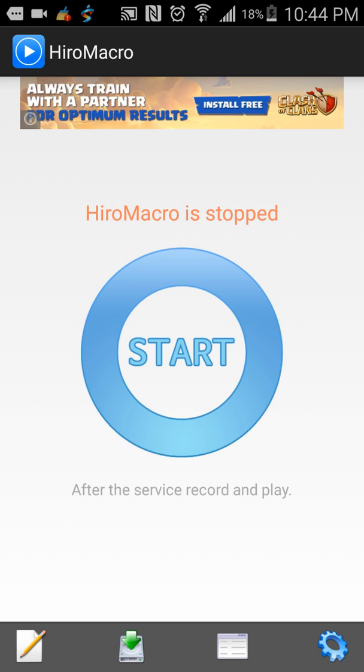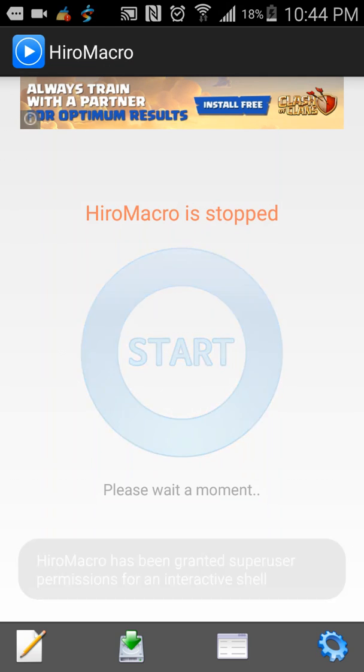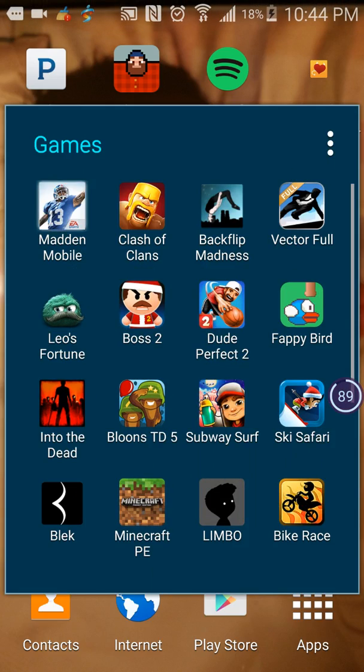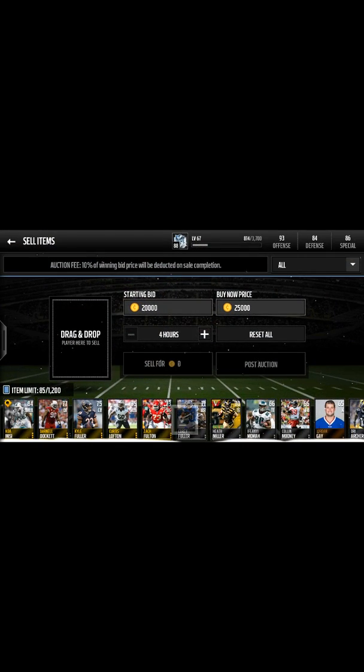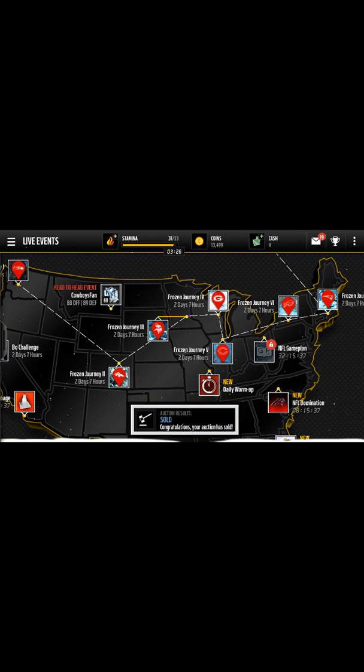When you press start, just go to Madden Mobile. You have to wait until it starts, and then just go to Madden Mobile. When you go to Madden Mobile, just go ahead and navigate there.